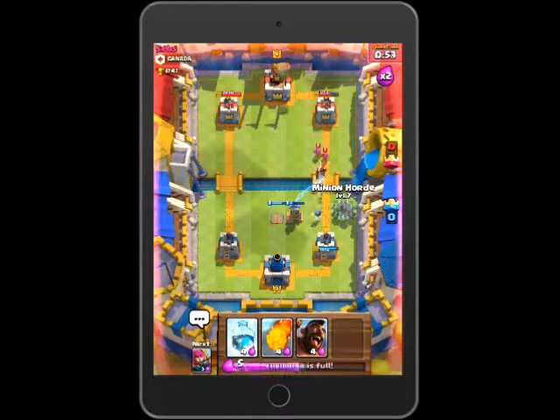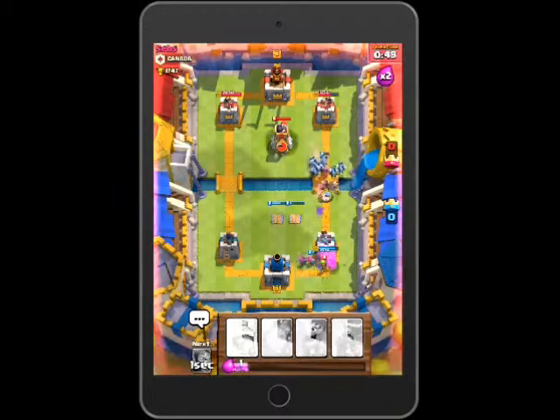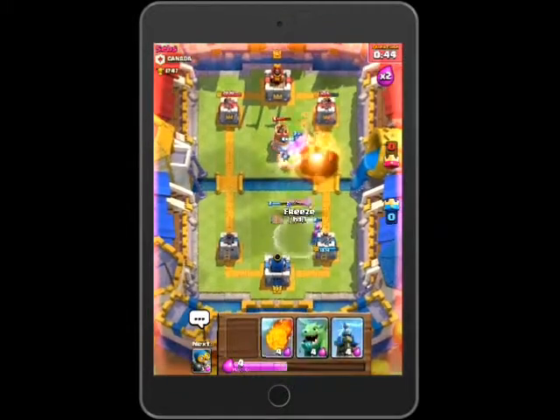Two bombers. He drops something. I quickly drop my archers to get rid of them. He drops a fireball and destroys some of my minions, but not all.